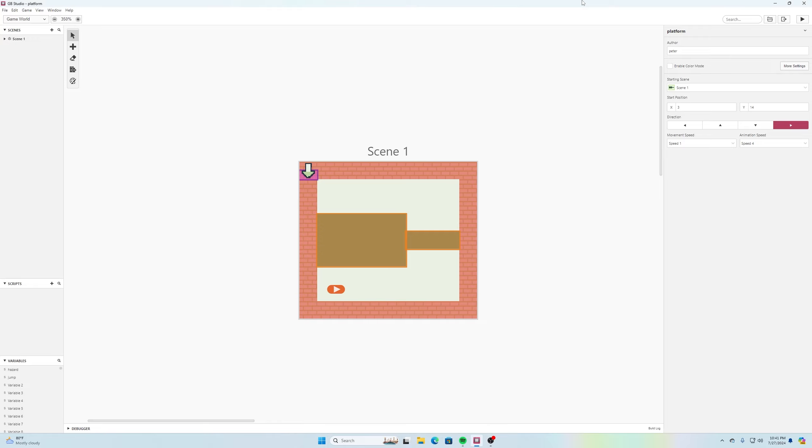Welcome back to another Code Peterson tutorial, another GB Studio demonstration. Graywick messaged asking if I was aware of Gremlins 2 for the original Nintendo — it's a top-down 2D style game with platforming elements where you can fall into holes or jump over obstacles, traps, and hazards. I thought that was a great suggestion because it's something I want to incorporate into a game idea I have.